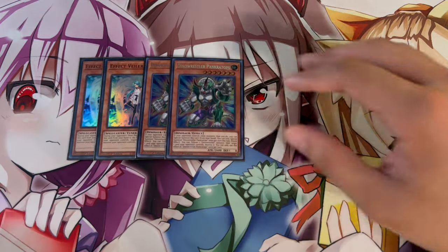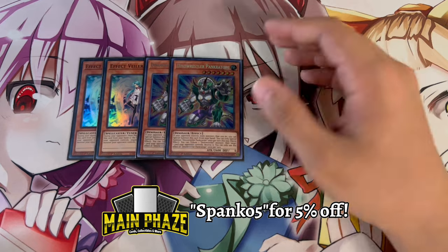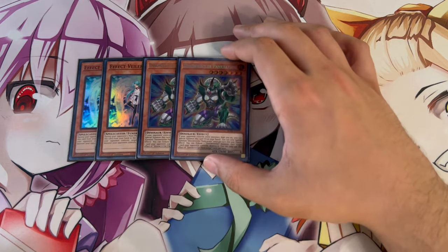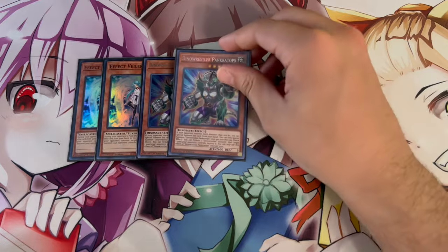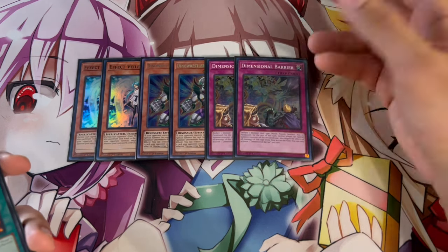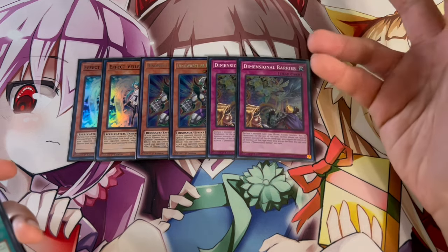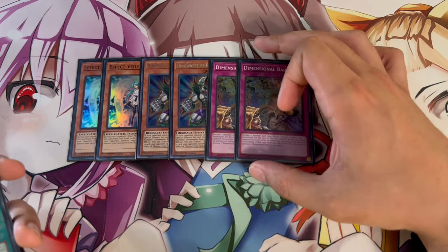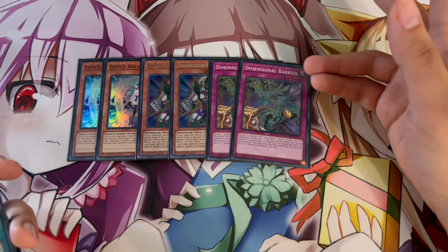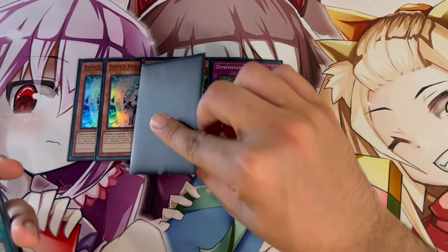We're playing 2 Pankratops. It works really well because unlike Nibiru, which sticks a monster on board and blocks your Sky Striker spells, Pankratops gets itself off the field, breaks your opponent's board, and then you can do all your Sky Striker stuff. We're playing 2 D-Barrier — not 3 because we have Thrust to search it. When you're forced to go first against Tempai, you call Synchro with D-Barrier. Tempai plays so many hand traps so it's easy to get Thrust off. You could argue playing 1 Barrier and the third Veiler instead — it's up to you.